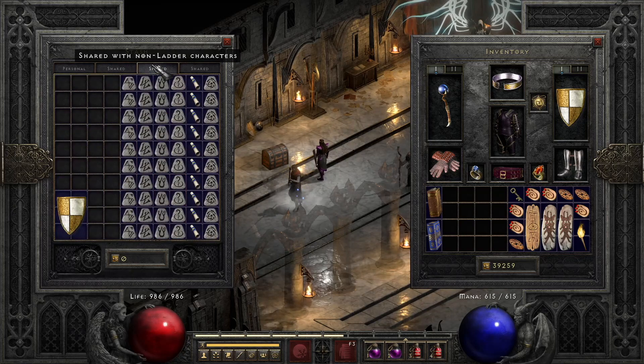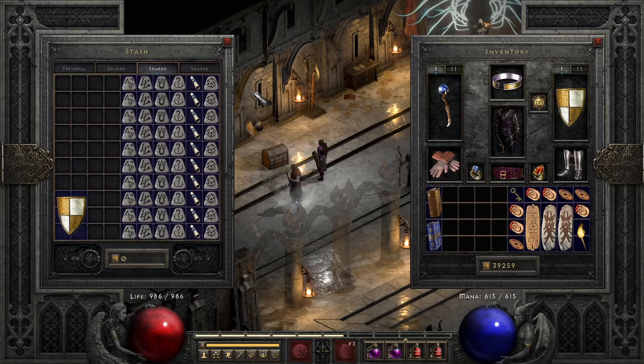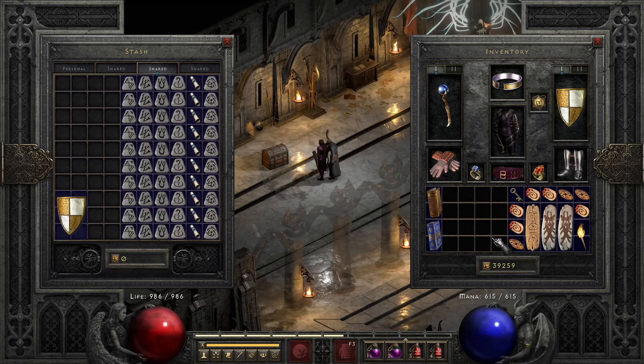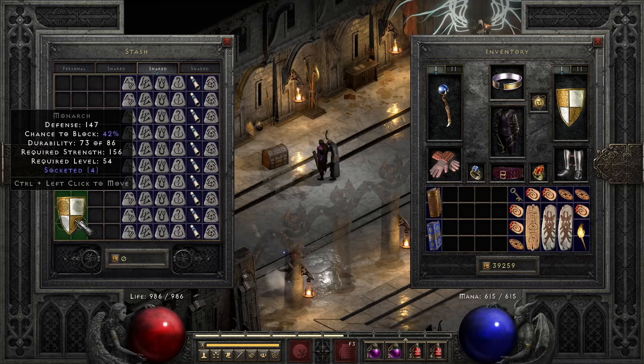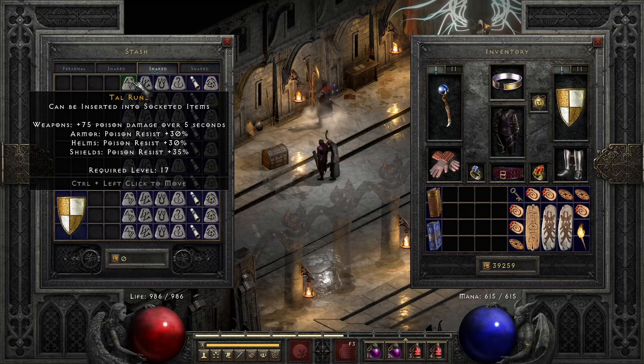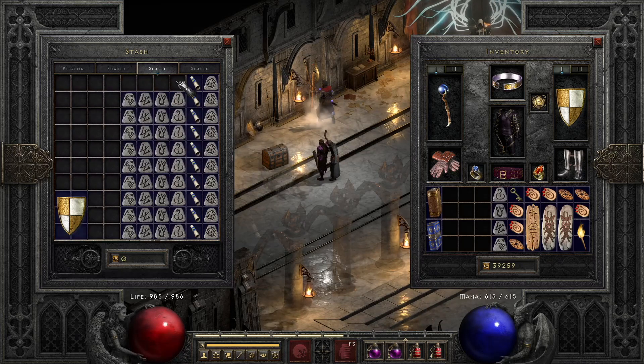What's going on guys? I collected 10 total spirit packs in order to reroll my monarch in hopes of getting 35% faster cast rate on my spirit monarch. Right now I have a 32% spirit, but I'd like that 35% so I can get the 105% faster cast breakpoint on my sorceress for teleport without having to use a faster cast ring.